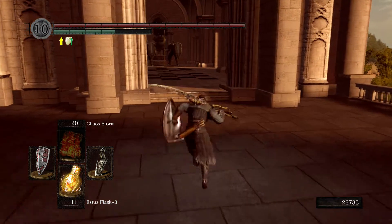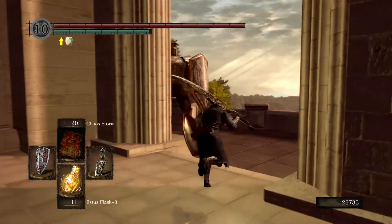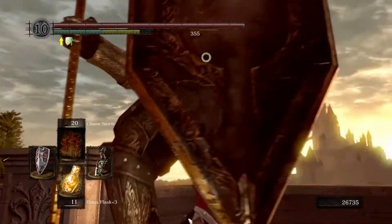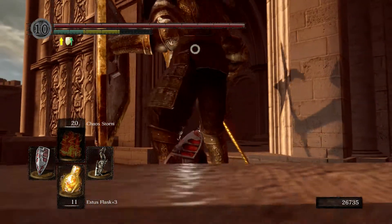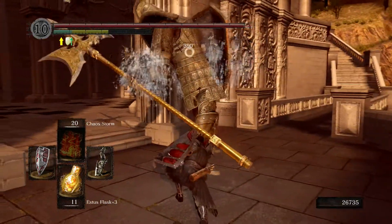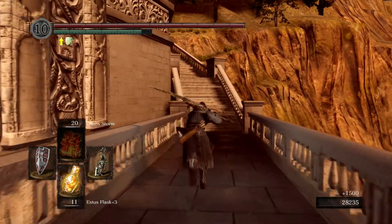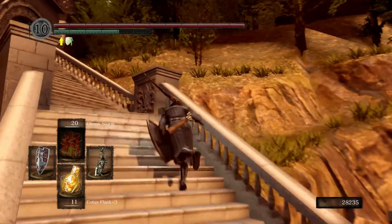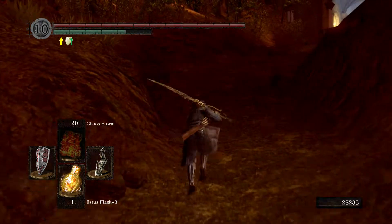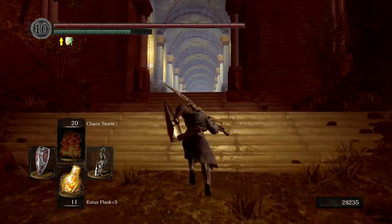Two hits kills these guys, that's 1,500 souls every time you kill them. So when we put the Lord Vessel - the big cereal bowl - down, it opened up the path to the Duke's Grand Archives. My voice is messing up - it opened up this path up here to the Duke's Grand Archives. We can go up here, but we're not actually going to do the archives yet.